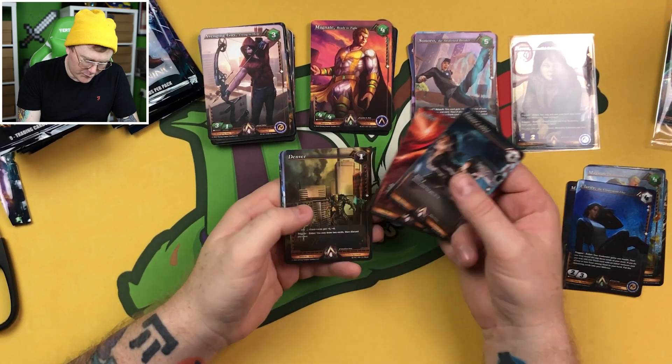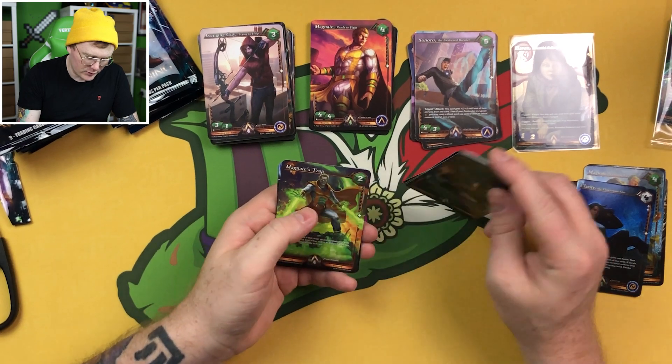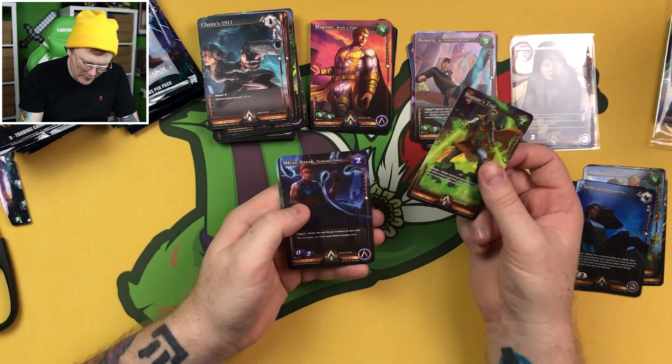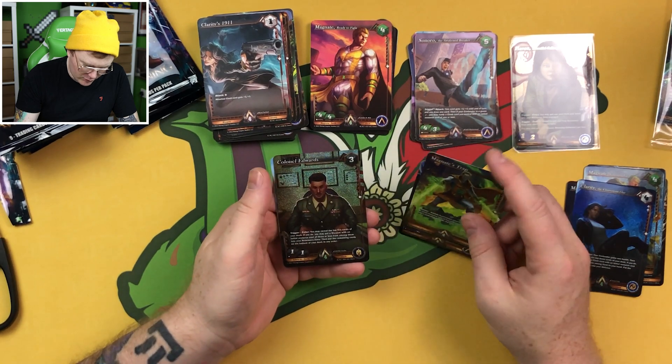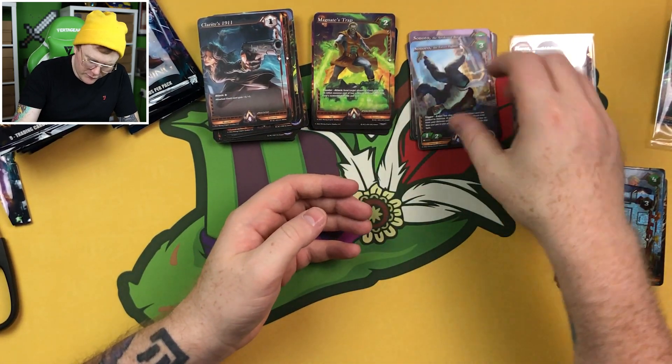Clarice 1911, Deflect, Denver, Destructive Arrival, Detroit. We've got two clash grounds. Magnate's Trap uncommon, Mean Streak, Newfound Powers uncommon, and a foil Colonel Edwards uncommon. Sonoro the Fierce Fighter rare.